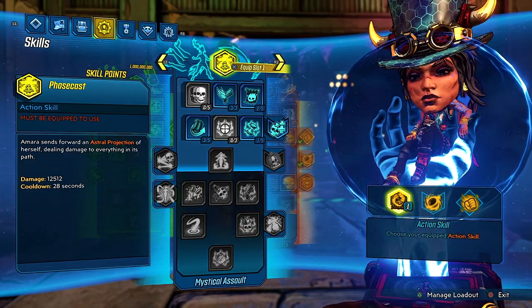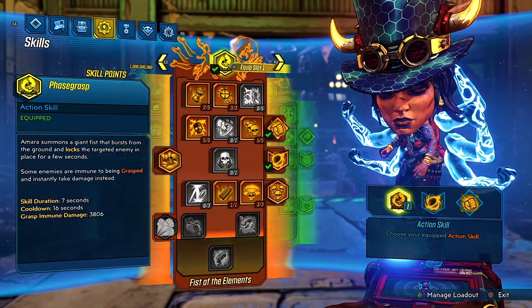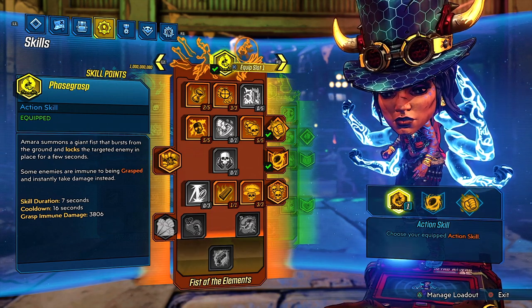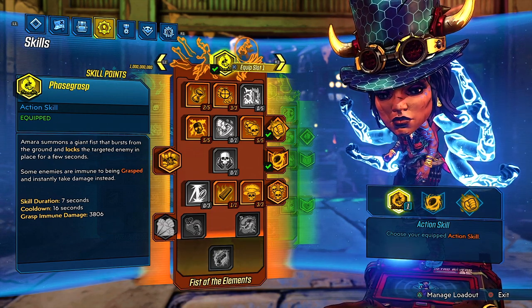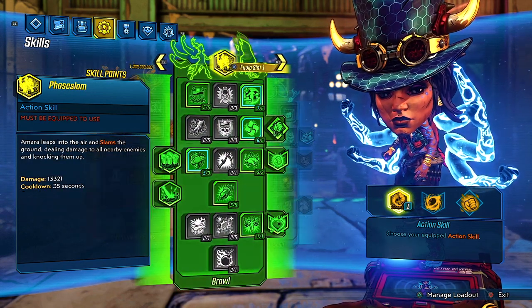Just so you guys know, I wanted to show you guys my skill tree so you know that I do not have any kill skills on — but you guys should always have your kill skills on, as I do have passive. The reason why you want to have kill skills on is to have the best, most fun in your experience in the Borderlands.